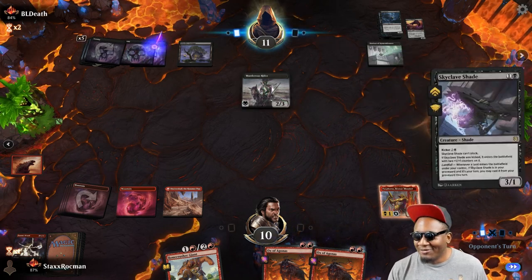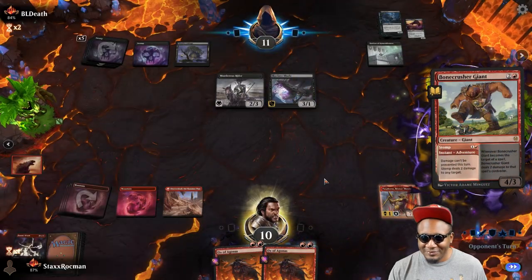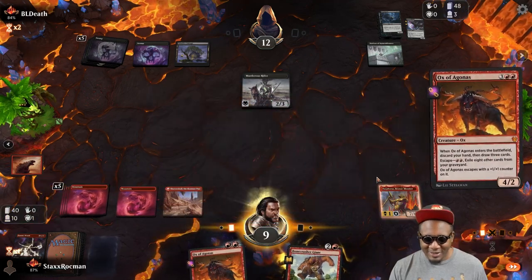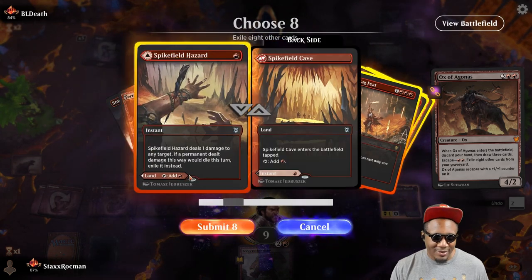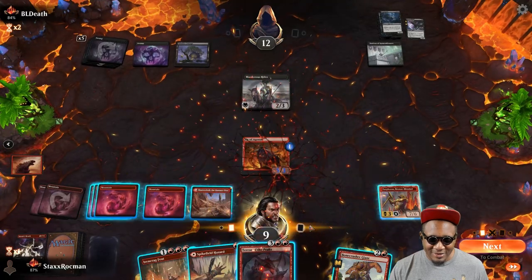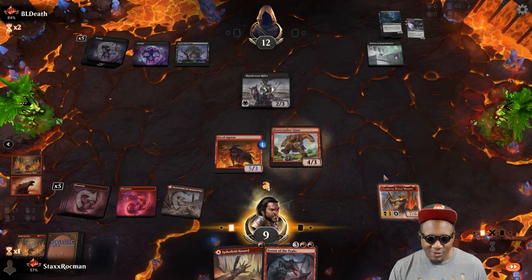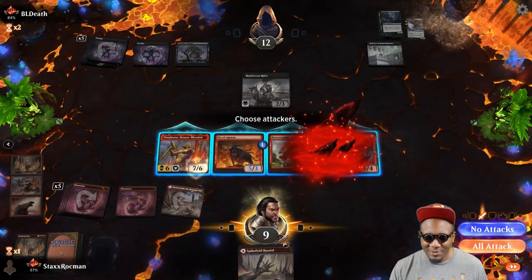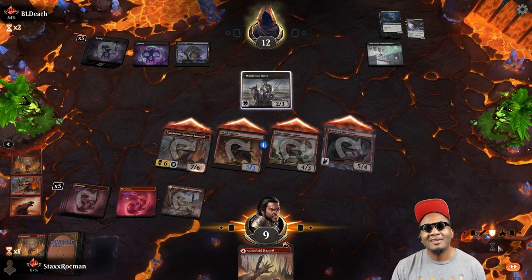I don't think he can save you — you're at 11 though. I know he can't save you. Let's go ahead and stomp a Skyclave in case I'm not able to kill you outright. Ox — draw me some good stuff. I should have played my Terror first, just missed out on free four damage. All right, Terror is coming in — just gonna put him in at exactly zero. He'll block and in game two we'll go to zero. Good game!